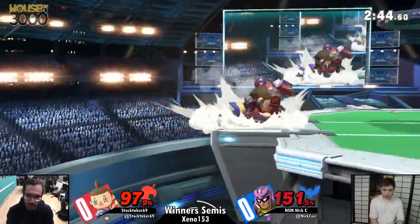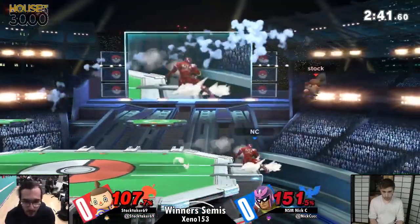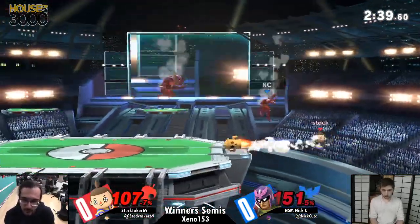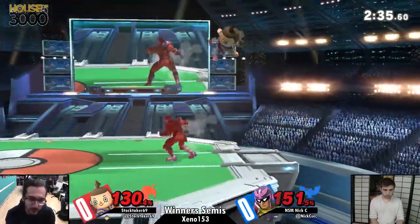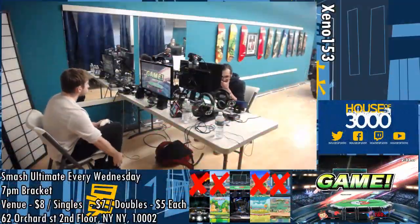You know he's coming off. He's playing with a lot of pressure back here on shield — has him off stage at 107%. He wants the knee so bad. Falcon Dive. Great tech from Stocktaker — gets back on the stage. Great terrain, and Nick's going to take it.